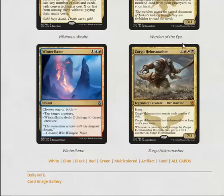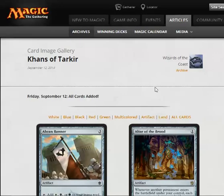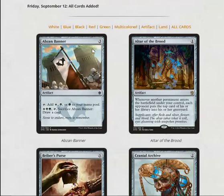Now onto artifacts — this is a long video so we're going through as fast as possible. We have a series of Banners which are three mana, tap for one of each of the colors, and then you can sacrifice them to draw a card. These are going to be better than the Cluestones — it taps for three colors and costs the same — so pick these up if you need mana fixing.